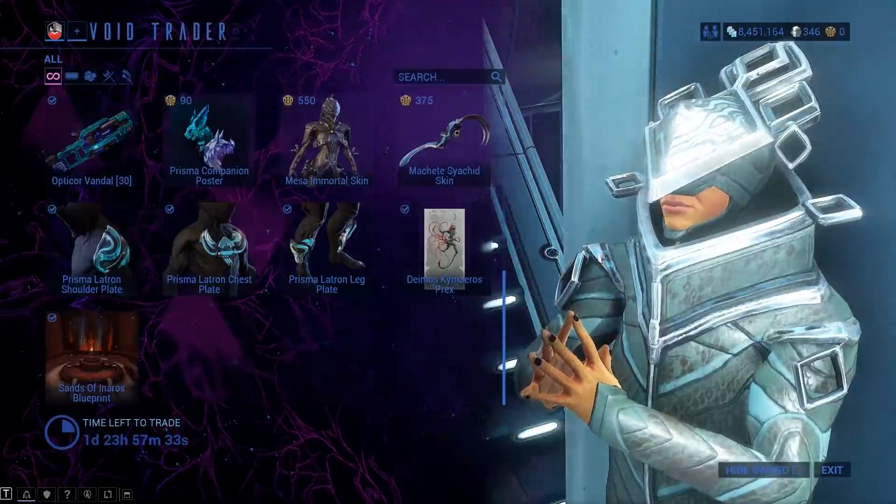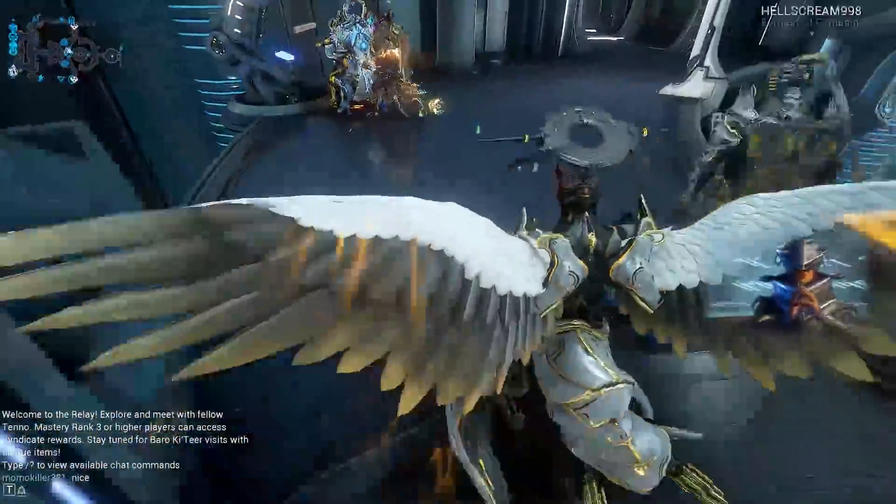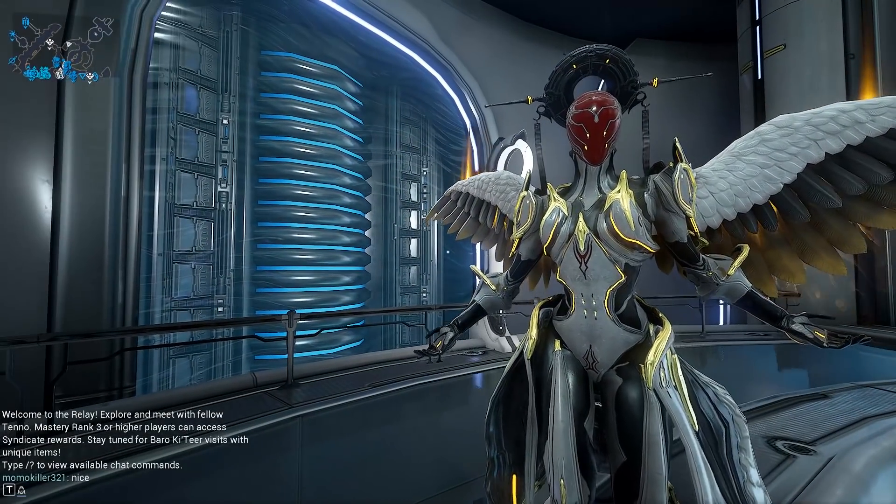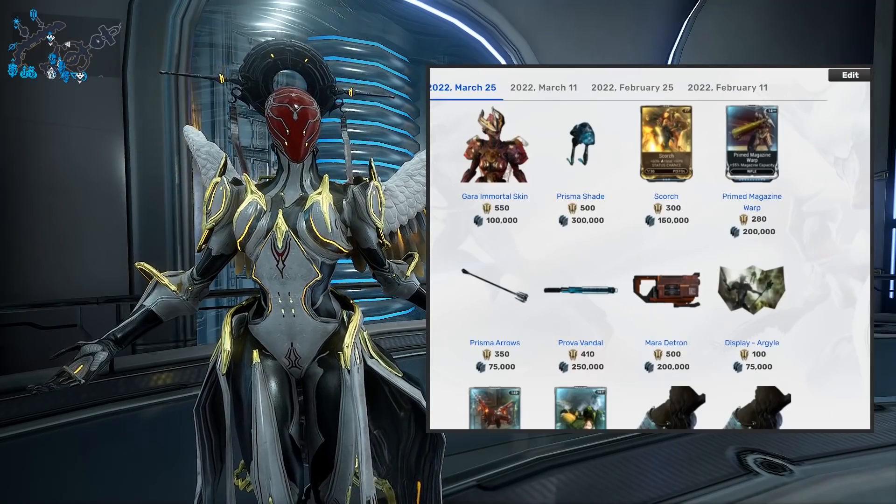Hey, Prex cards — just what you always wanted. If you don't have Inaros, pick up the Sands of Inaros blueprint. And if you already have Inaros, why don't you use them to visit battle — hint hint. Now let's hop on over to console.